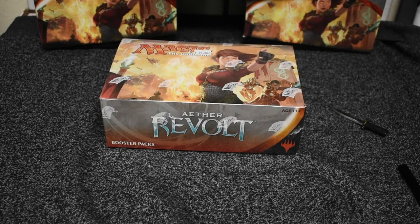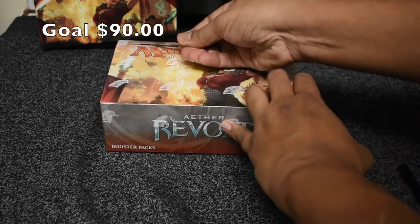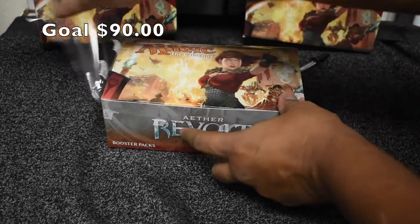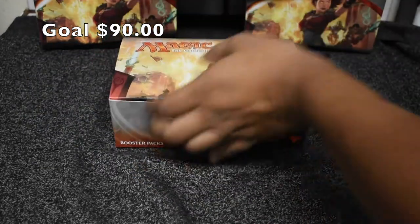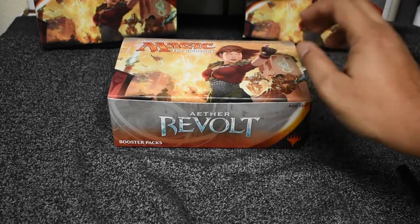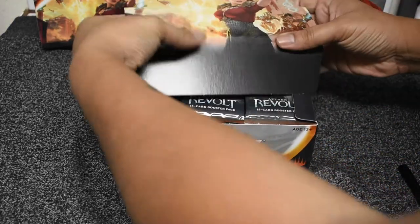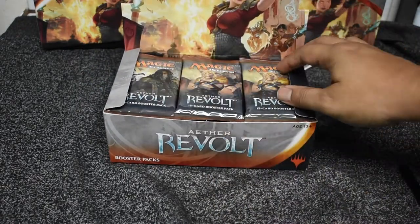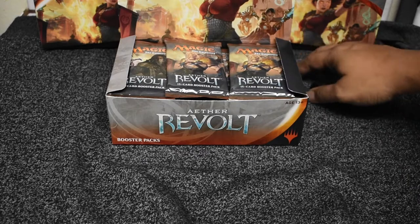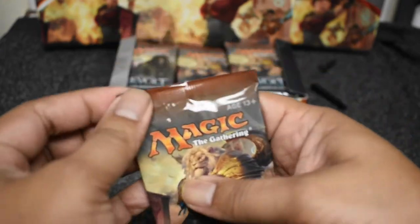Alright guys, here we go. Here is our fourth Revolt Booster Box. We're going to open this up. We've been doing really good when it comes to boxes. That first one was probably the lowest at $98 return, but we had a $150 box and a $120 box after that. We got two Aventions out of three boxes — really, really good. Let's see if we can make it three, or get one of those foil mythics. Let's see how it goes.